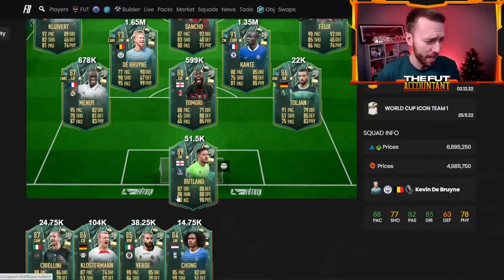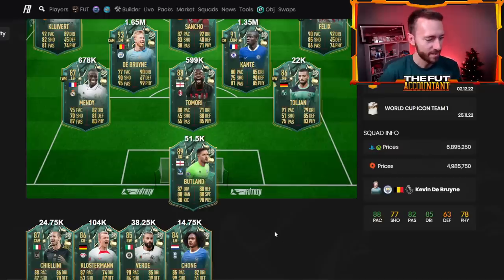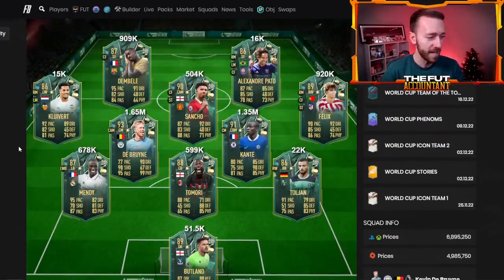You've got a 5-star, 5-star Jack Butland goalkeeper. A lot of us just did the Nick Pope SBC, but now we have a 5-star 5-star Butland as well. So there's just a lot of really cool cards.